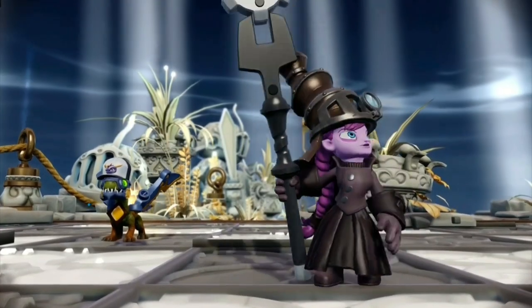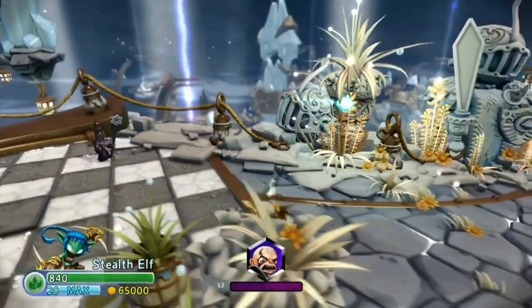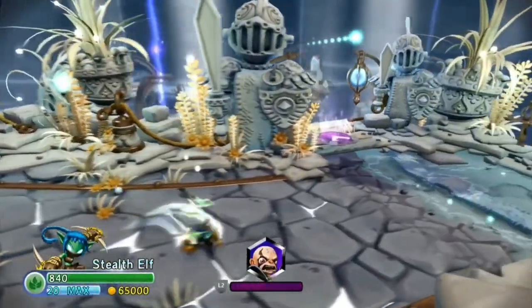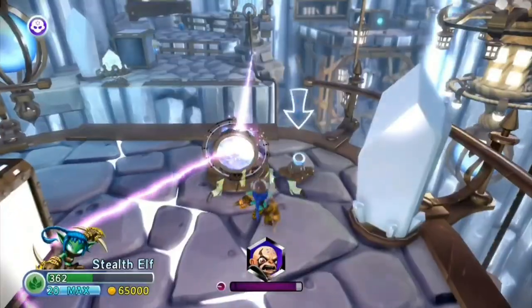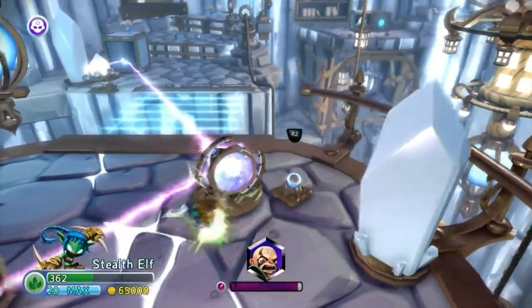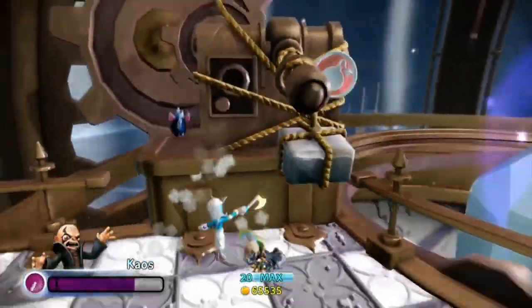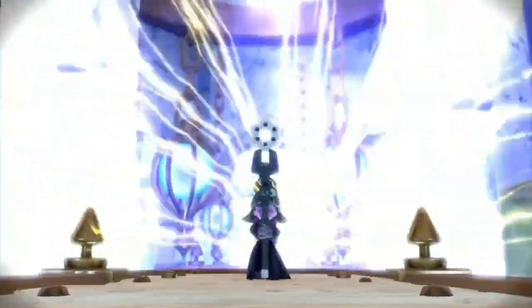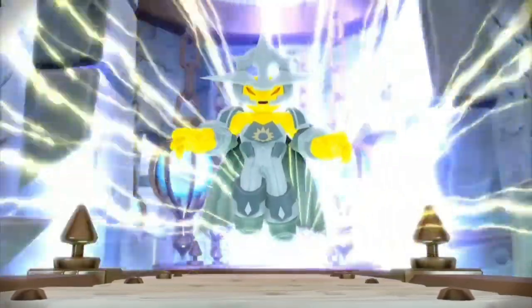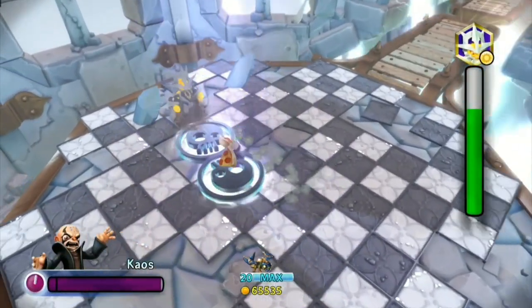The worst expansion pack from Trap Team is Sunscraper Spire. This was the introduction to the light element and it was pretty disappointing — the level is just kind of boring and full of light beam puzzles, and even the bombs don't work properly. However, the ending is amazing as Mags turns out to be Luminous and then we fight Luminous, which is a pretty fun boss fight.